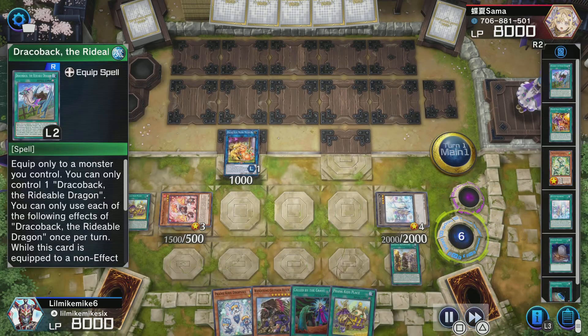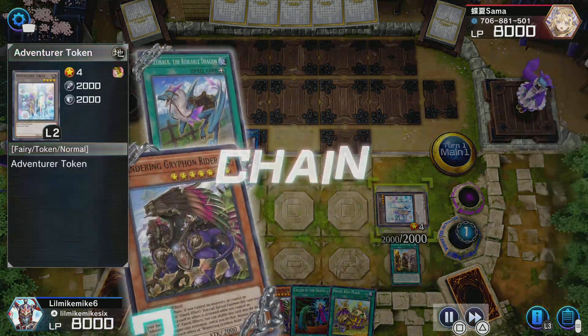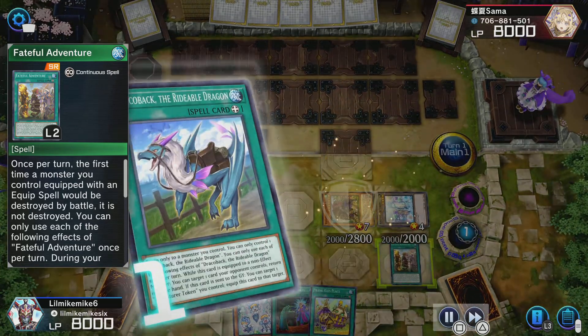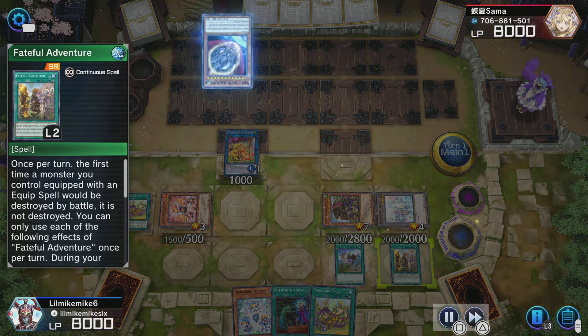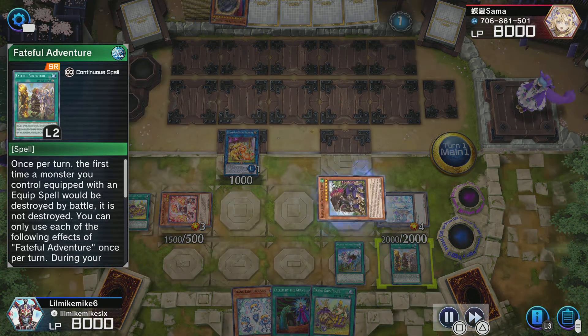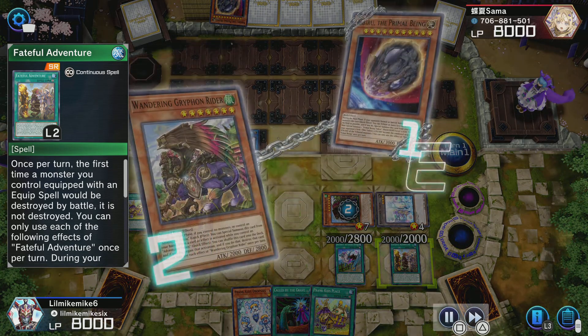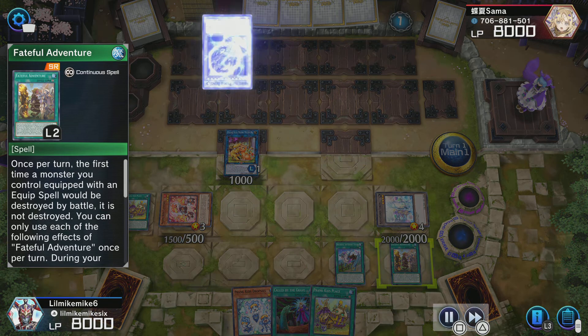I discard Draco Back and it automatically equips itself to the token, then I summon Wandering Griffin Rider — that's my fifth summon. And of course he activates Nibiru. So I've played around Ash Blossom and I've also played around Nibiru, and those are really the main two cards this deck has to worry about.